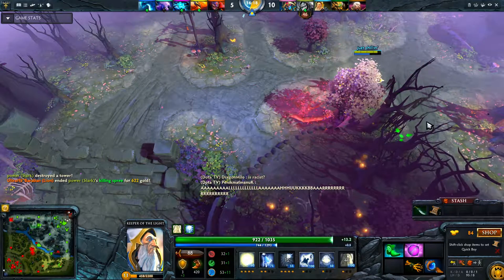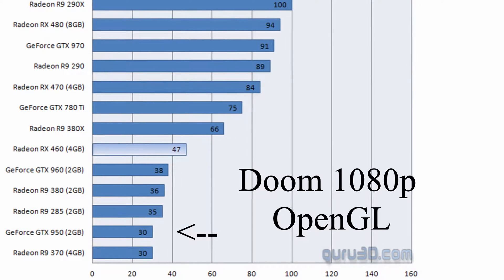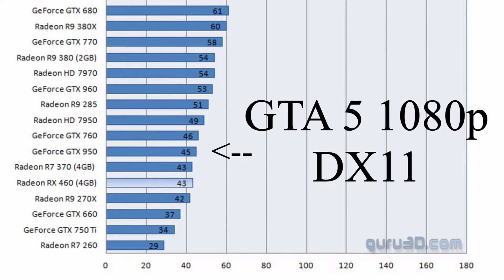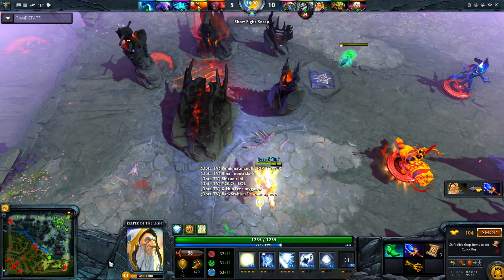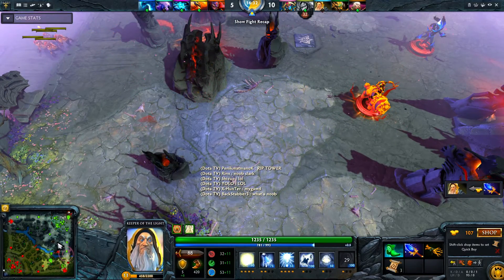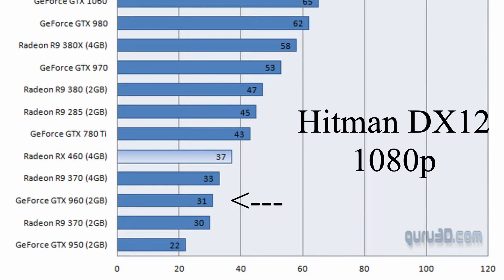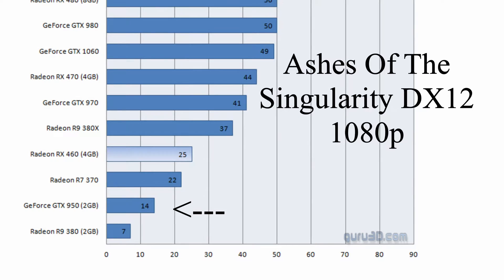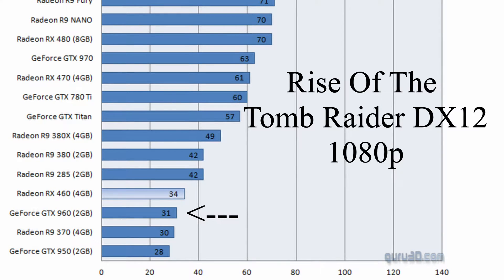Let's see Guru3D's benchmarks here, showing the 460 beating the 950, then it's not, then it is, then it's not. This is the 460's performance in a nutshell. In DX11, the 460 is either just under or just above the GTX 950. In DX12 though, we're seeing the RX 460 beat the 960 by around 10 FPS in each of the games here, and even in Rise of the Tomb Raider, which is NVIDIA optimized.